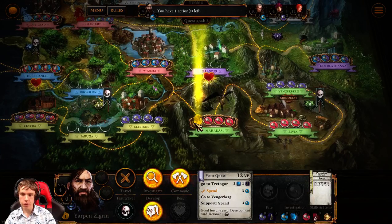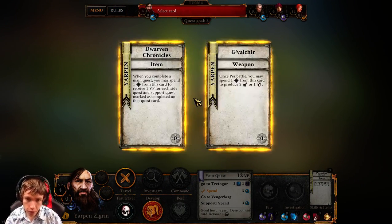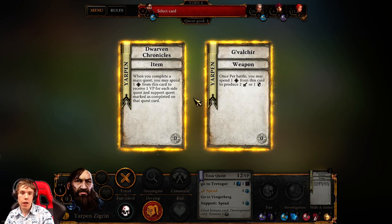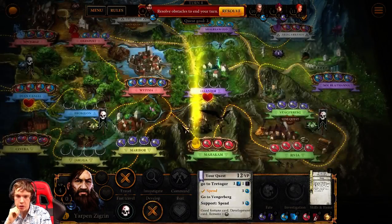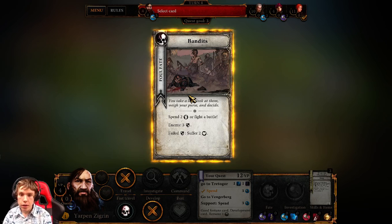One more develop — Dwarven Chronicles: when you complete a main quest you may spend one resource to receive one victory point for each side quest and support quest marked as completed on that quest card. Bonus VP, or one attack or one defense with a weapon. Should I go for that VP? It could push me over the edge. Continue. Bandits — spend two coins or fight the battle.